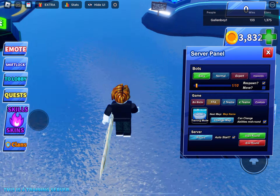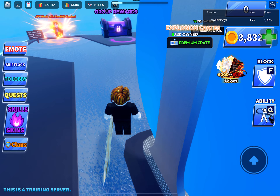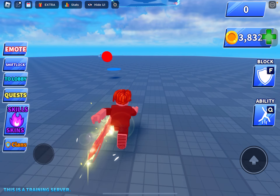Next video I'm going to be doing a German video — I'm going to be speaking German — so you might not understand me. Okay, Dash ability: you just dash around the place. Next ability: Super Jump. Super Jump is one of my favorite abilities.